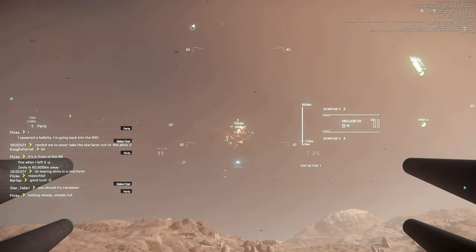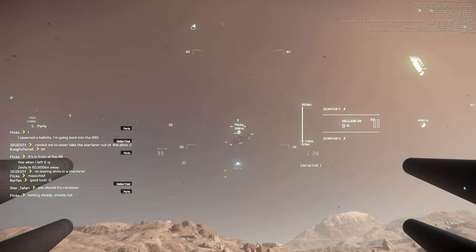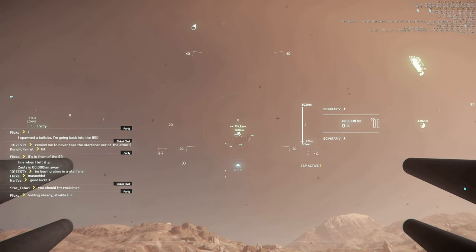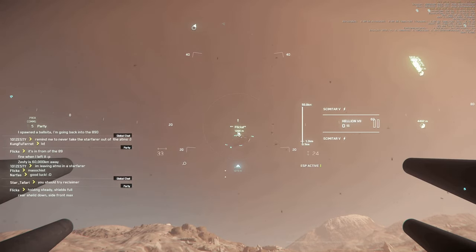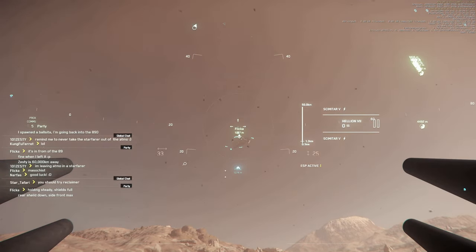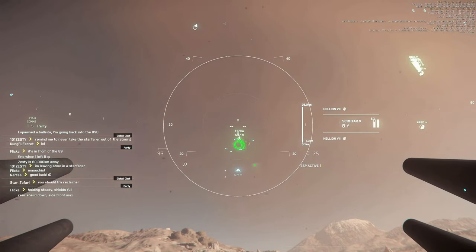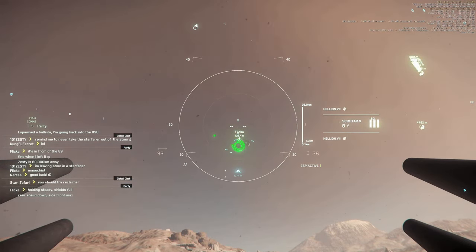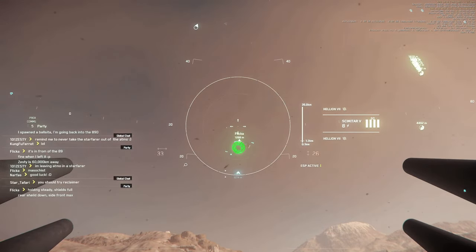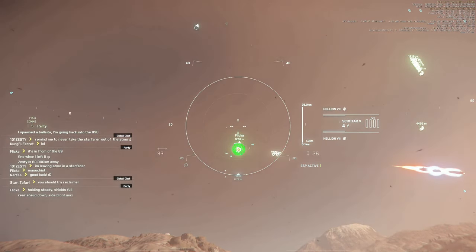Fire in three, two, one — fire! There was a little bit of lag between my two shots, not sure why. Okay, it's not a kill. Holding steady — shields full. Now I'm very curious how much damage we did. Shields down. Let's switch to size fives and fours. Stay like this — we are trying to finish the 890. Rear shield is down, at least we did something.